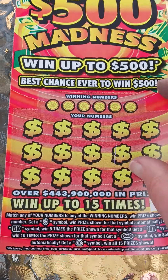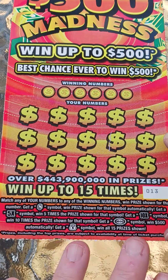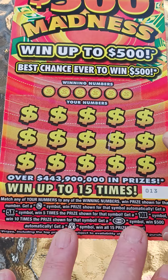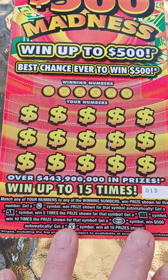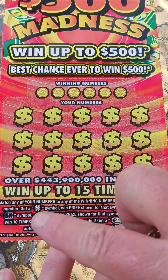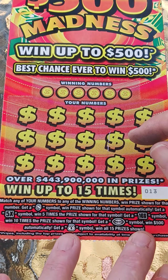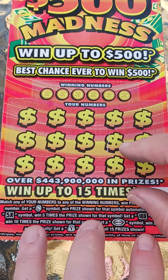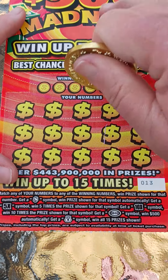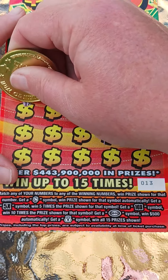All right, y'all know how we play this one. Looking for a 5x or 10x. The money bag wins all 15. The dollar symbol wins the price shown for that. On the 500 Burst, I've had a match for $500 with the dollar symbol, and I've had two wins — two $500 wins on this ticket. I think one was just a match and one was the dollar sign match. But anyway, let's symbol hunt and see what we can do.